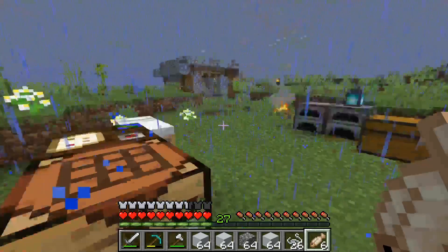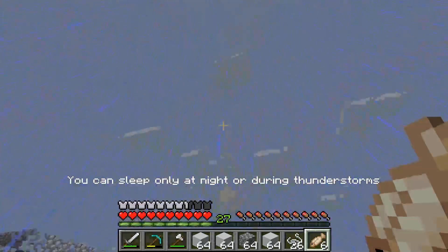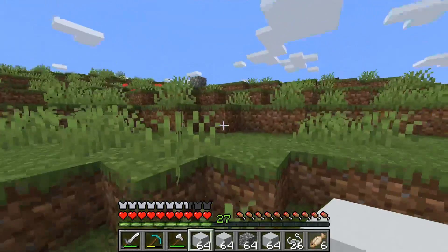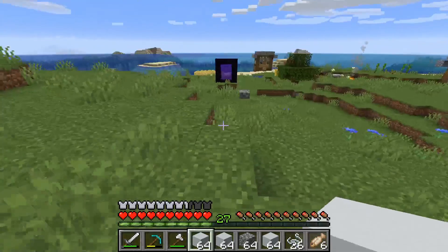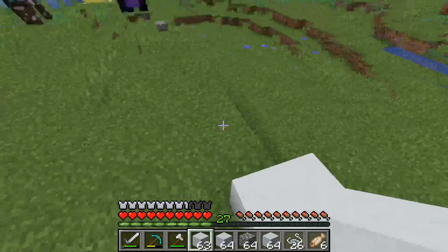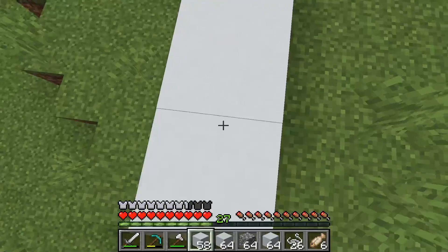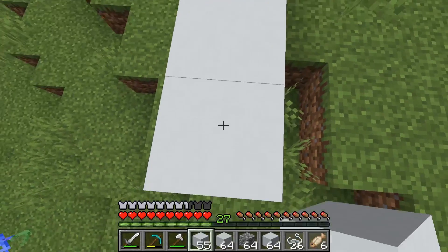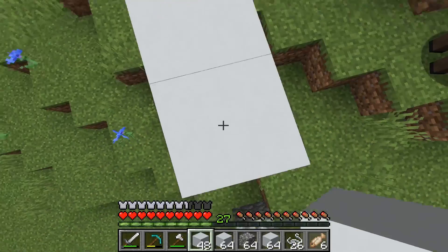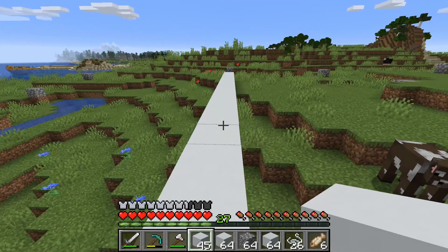We've already got some more bamboo growing so while we wait, we're going to start with just the base. And of course it's raining — why does Minecraft do this to me? Let's sleep real quick. The idea in my head: I want to start with this being the front level, so I'm thinking white concrete right here, and then we're going to take this edge all the way over until we're just above that cobblestone. I'm not quite sure how I want to do the pillars yet — maybe just bring white concrete all the way down.